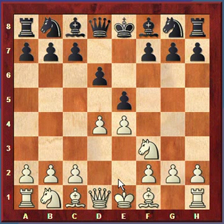Now how should black respond? There are two basic game plans for black at this point. One is to actually give up the center and play exd4. The other is to maintain the pawns in the center and develop, probably starting by playing knight to f6. This actually leads to the Hanham variation.